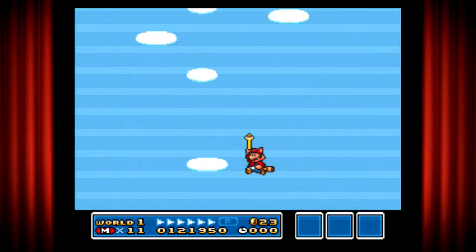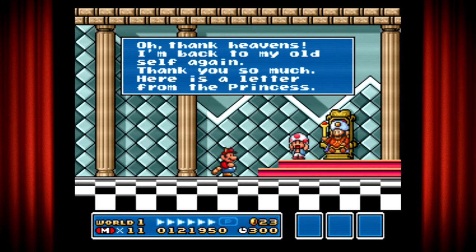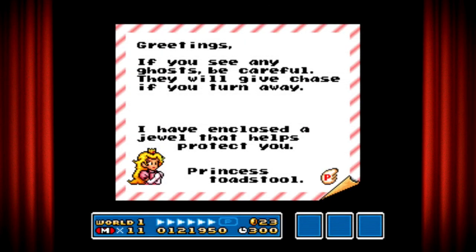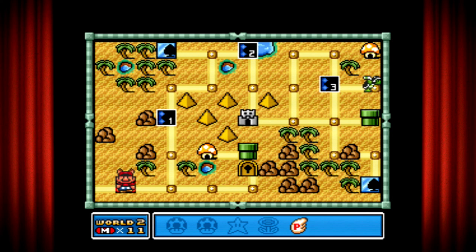So now I'm falling down from the sky onto the castle, and the king has changed back. 'Oh, thank heavens — I'm back to my old self again. Thank you so much. Here is a letter from the princess.' You'll be getting those letters every time you beat a level. The princess warns about ghosts giving chase if you turn around, and encloses a jewel to protect you. And we got a power wing — basically a tanuki leaf that lasts forever.